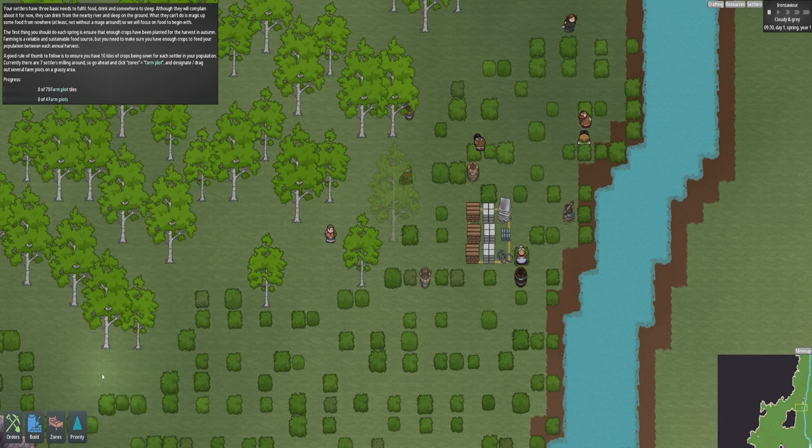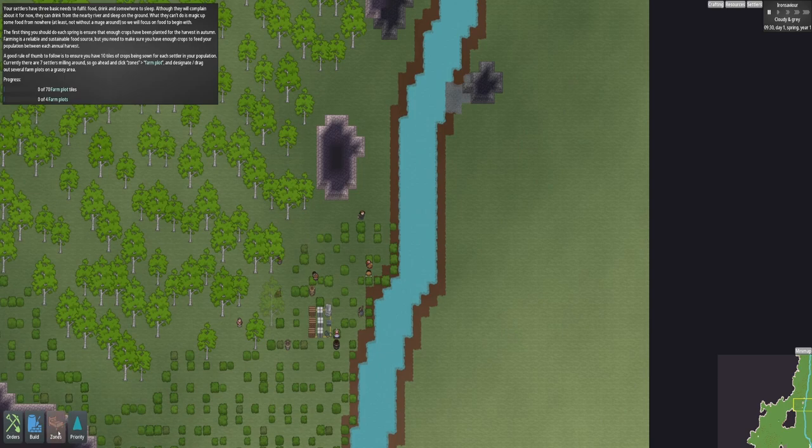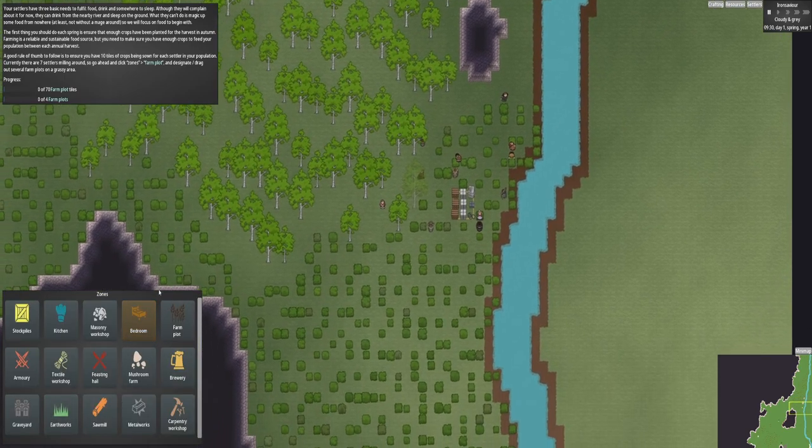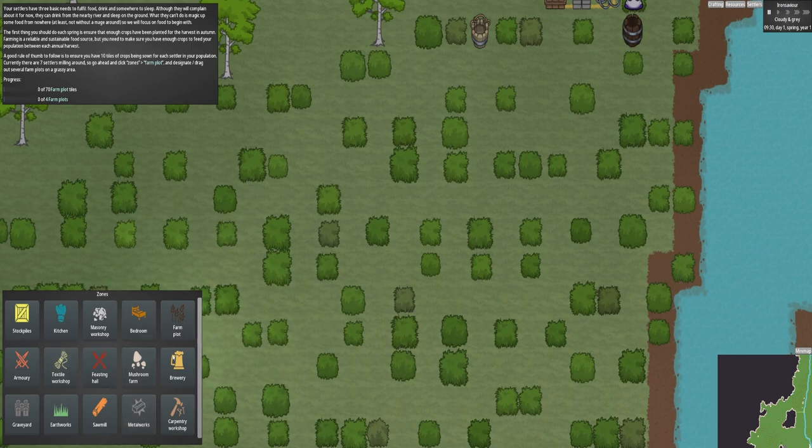If you want to go into a menu like this, if you right click it brings you back to the main menu. If I right click again it takes you back. You can bounce in and out. The only thing I don't think you can do is press like B for build, C for craft, and Z for zones. Maybe you can reconfigure the controls - I've not actually looked. So we need to do farm zones. We go to zones, then we go to farm plot.